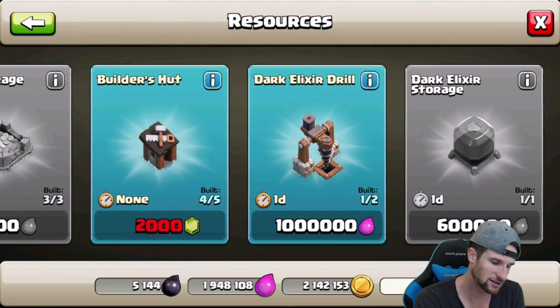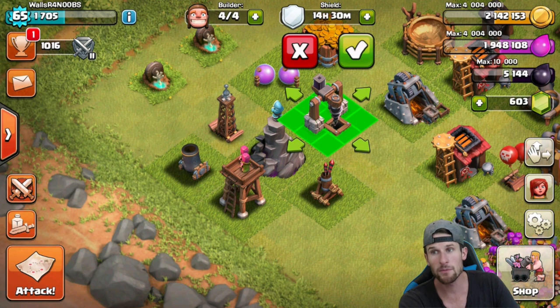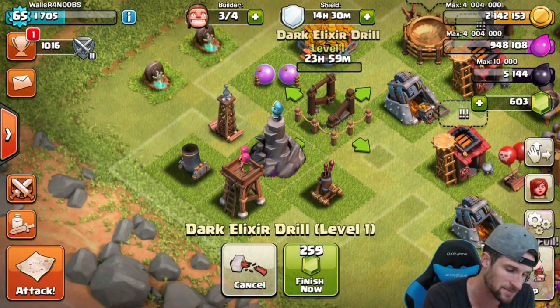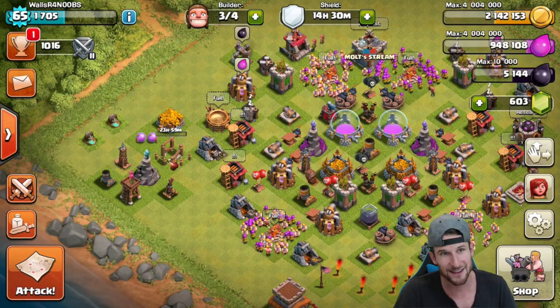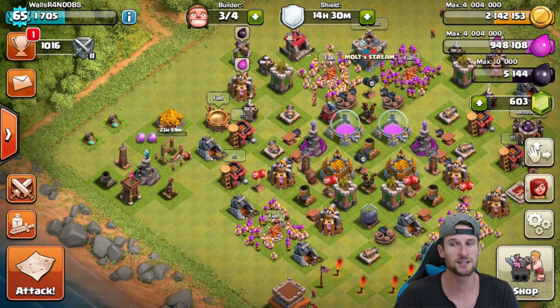If we go back into our shop and look at resources, we can build a new dark elixir drill, which is probably pretty smart for me to do. We've got four builders, so I might as well go ahead and do that — we'll get that back in a day. Let's go ahead and watch some replays that helped me get all this gold, and then we are going to attack with barch.